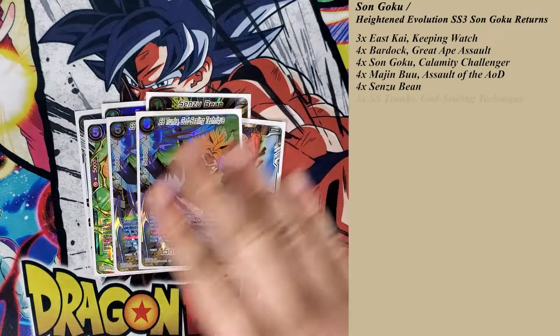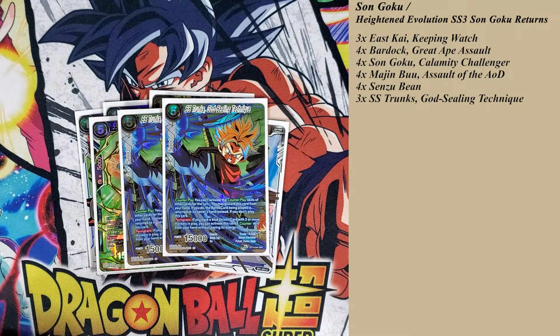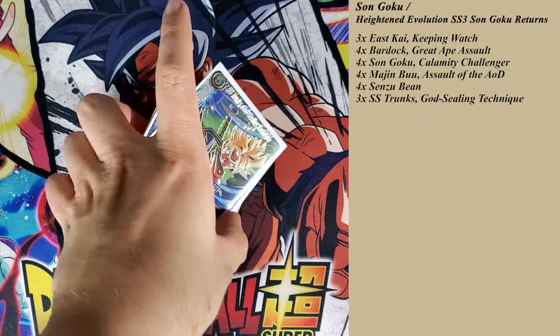Because it's blue, we run counterplay cards — God's Only Trunks. It's free to be a unison, but once you establish it you can't do counterplays for the rest of the turn. So timing is very important.